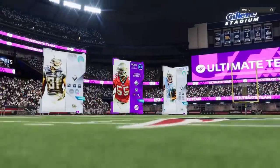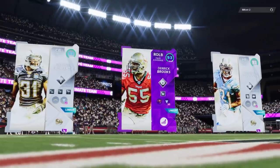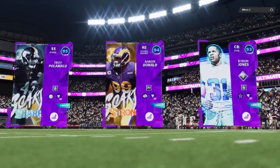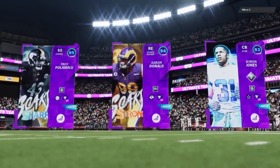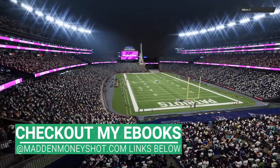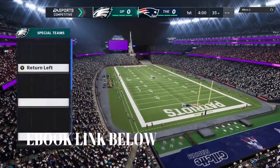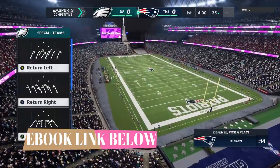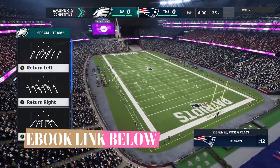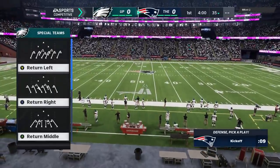Welcome back YouTubers and Madden fans. This is Mad Money Shot, sniffing up the Madden cheese as always. Got another money play video for you guys today — a passing play that to me is a must-have in just about any playbook. It's one of the reasons I use the Green Bay Packers playbook, but you can find this in probably half the playbooks in the game. This is an explosive play that can pretty much home-run just about any defense in the game.